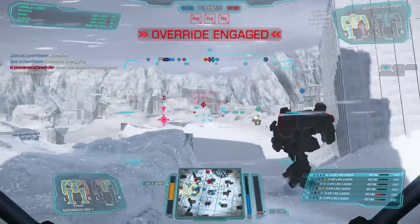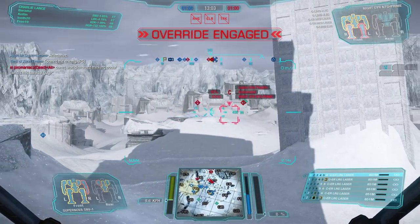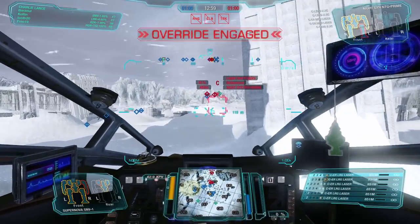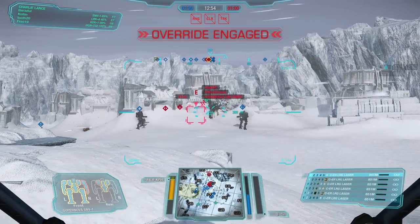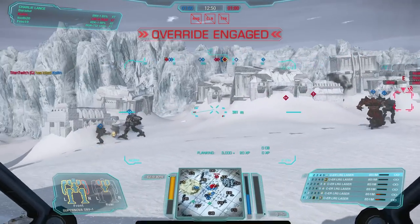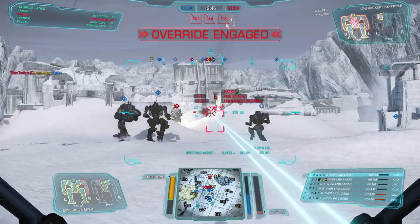We are orienting ourselves to the right. We see that there is a bunch of enemies going to the Echo 7 area, and as soon as my team comes in I decide to push. We try to brawl them down because these guys are kind of separated. We can call in a lot of mechs on our side — a lot of lights, some heavies, also a medium mech. We are just going to apply some pressure.